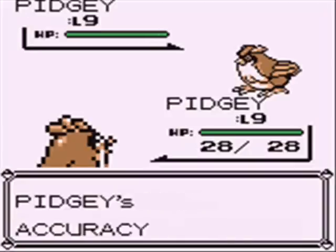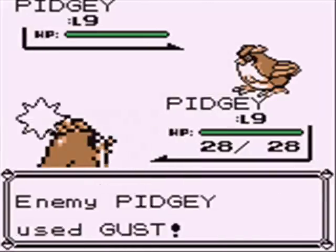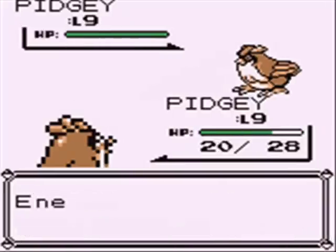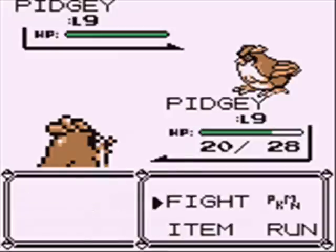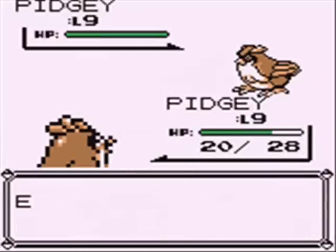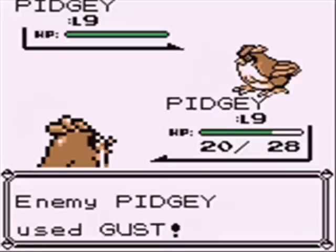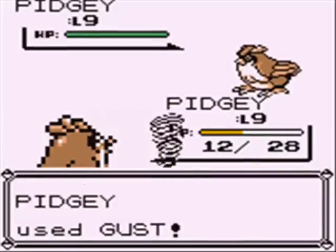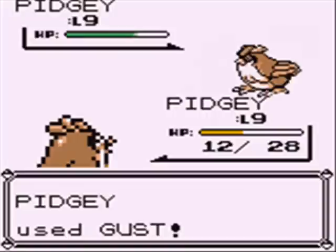Sand attack! I meant my Pidgey uses Sand Attack. Because we only have two attacks, it's pretty straightforward here. We're gonna Sand Attack the bejeebus out of these things and then attack. Sand Attack works best if you use it five times, because then they'll almost never hit you. They use Gust, we use Gust. Our Pidgey seems to get hit pretty hard compared to other Pokemon. Maybe it's just me, but it seems like my Pidgey's always on the losing end. Maybe it's cause I Sand Attack too often — nah, there's no such thing as too often with Sand Attack.